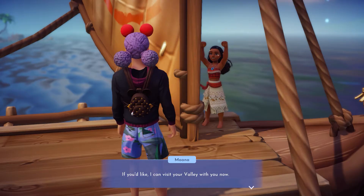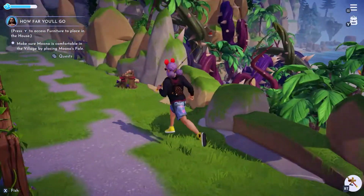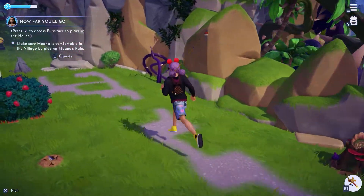After you finish up her side quest, you'll get the option to build her a house in the valley. She'll want her home close to the ocean, which means you'll need to place it in Dazzle Beach.